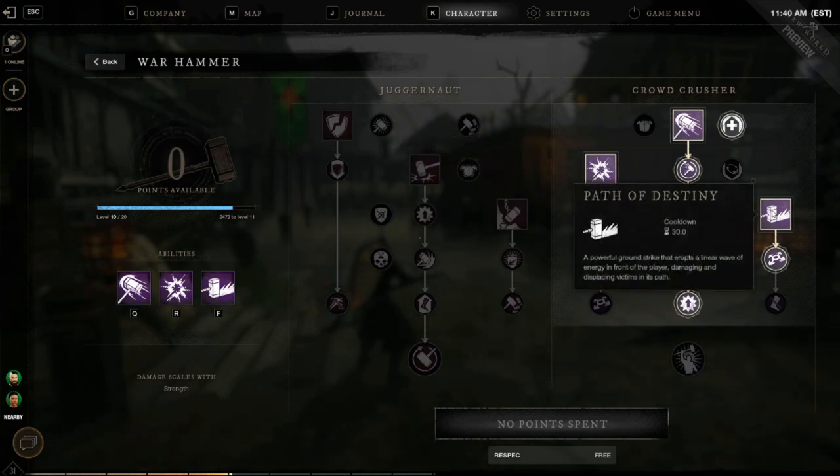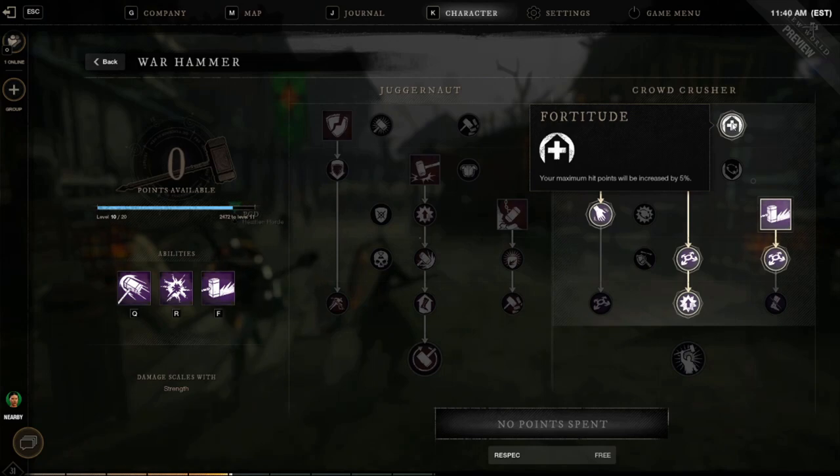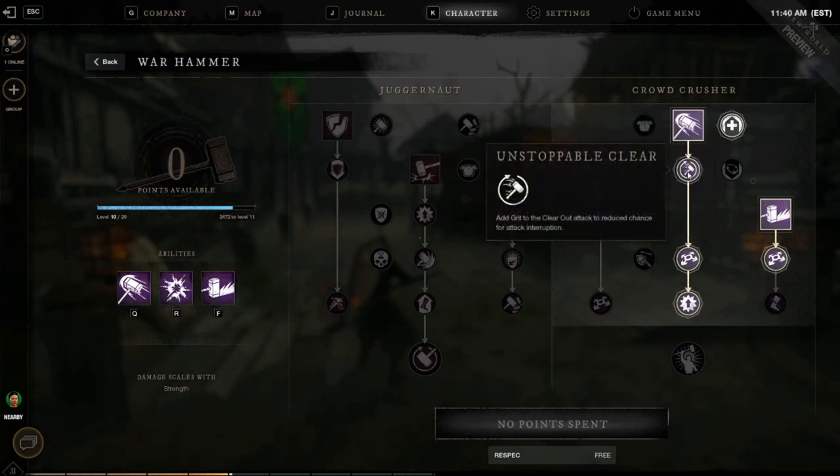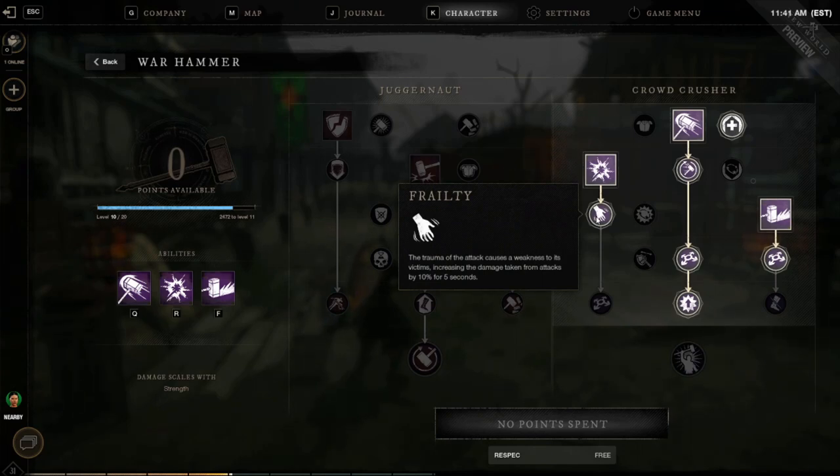Then I get Path of Destiny — a powerful ground strike that erupts a linear wave of energy in front of the player, damaging and displacing victims in its path. After that I go into the node that gives you five percent maximum hit points to help you stay alive a little longer. Next I go into adding Grit to Clear Out, reducing the chance of being interrupted — kind of like armor, similar to fighting games. Then Fervor Trauma: an attack causes weakness on the victim, increasing the damage they take from other attacks by ten percent. That's super important — stun them, and for five seconds after that they take big damage.